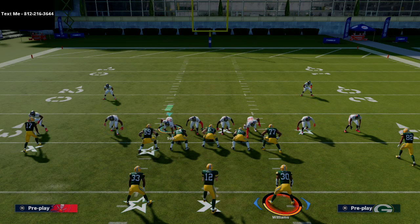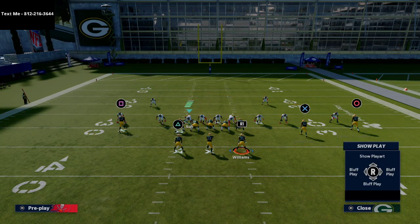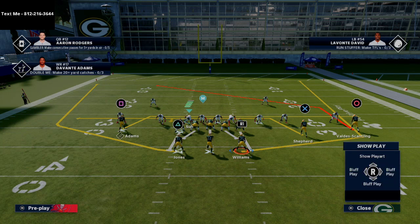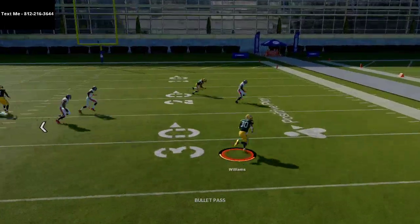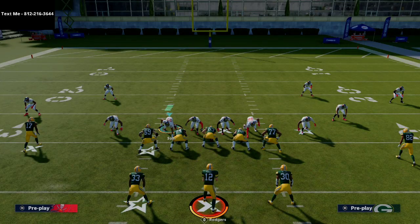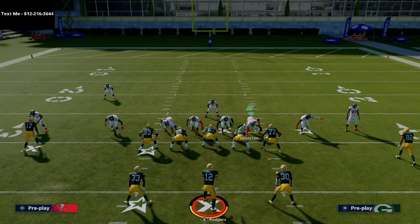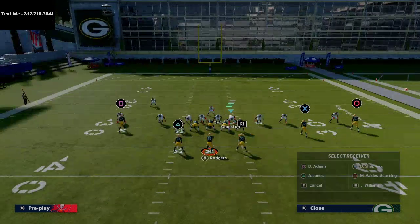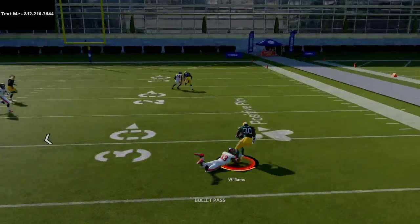What I like to do with this play is redrag Davante Adams and leave Shepherd on his route — that helps a bit against zone coverage. Against man coverage, you're going to get a man switch on the right side because of the inside route coming in with an outside route. Against mid blitz, they'll bring their user over the A gap, and because they're using that backer, you get a natural pick, a natural rub, and you're able to get the ball out quick to the running back.